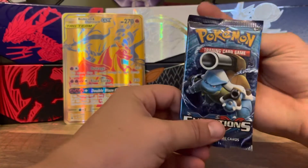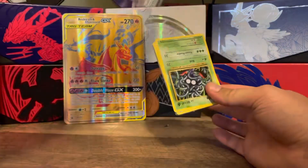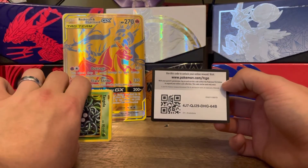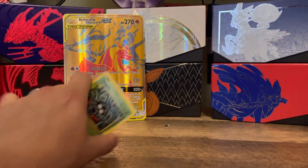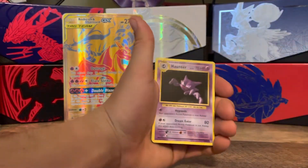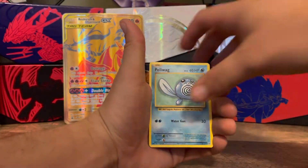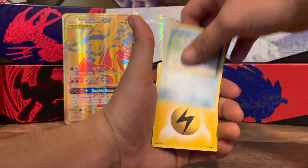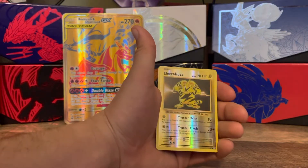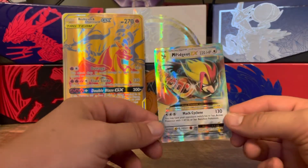Last but not least we have the Blastoise artwork pack. I'm lucky I found these — you don't see them too often. Like I said, they're about 20 to 30 online and I found them in store for 15, so I was pretty happy. Code card is all yours. Going one, two, three from the back: Maintenance trainer card, Haunter, Flying Pikachu, Tangela, Poliwag, Seal, Magikarp, Electric Energy, a reverse holo Electabuzz, a Pidgeot, and an M Pidgeot EX — wow!